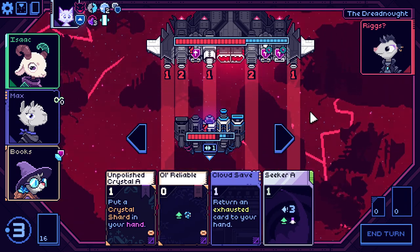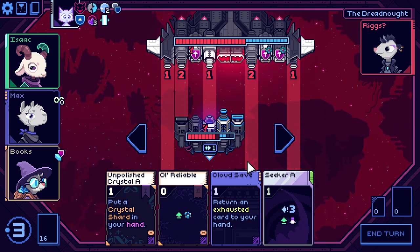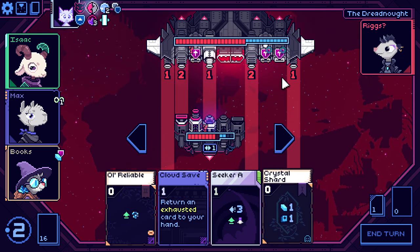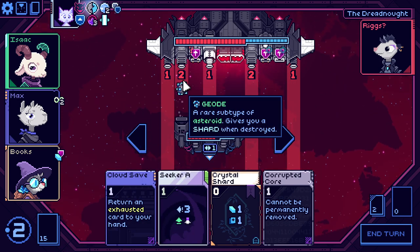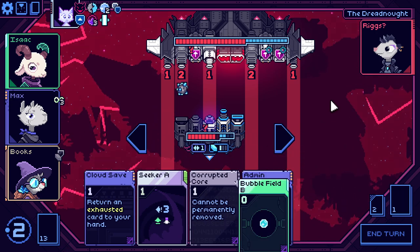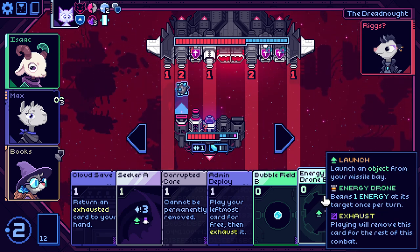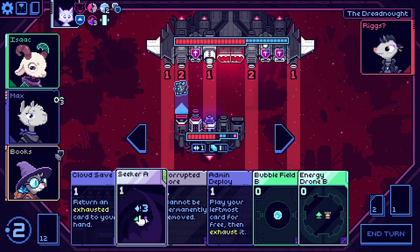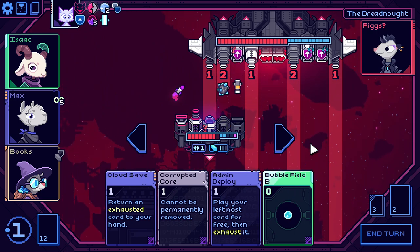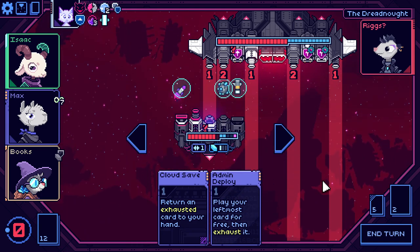Here we are up against evil rigs. What happens if I move three? It doesn't really help — it's the same thing, I'm getting it in my weak spot. So we'll stick Old Reliable right there to block two damage, draw a card, bubble field — although it'd be nice to get the drone out. We seek first, then put out the energy drone, then bubble field everything, and let's get rid of the corrupted core. Now we take one armor damage and have an extra energy to work with next time.